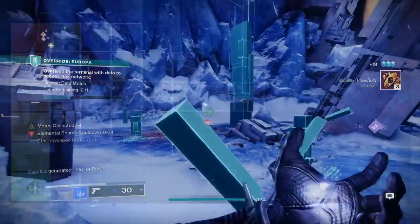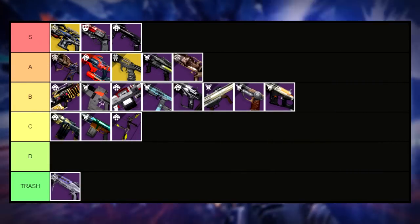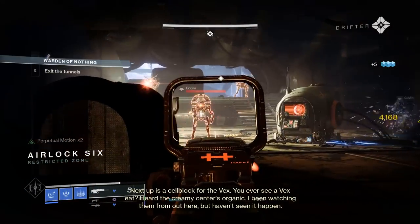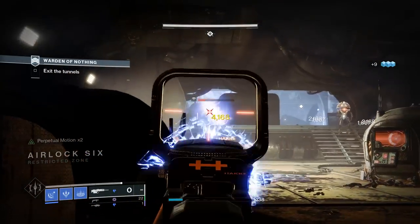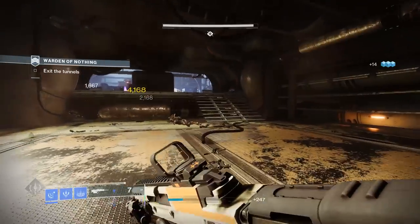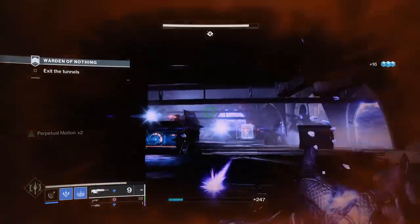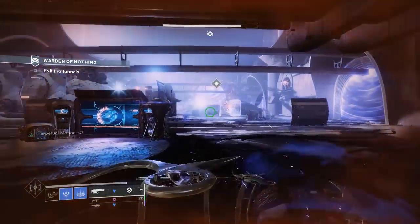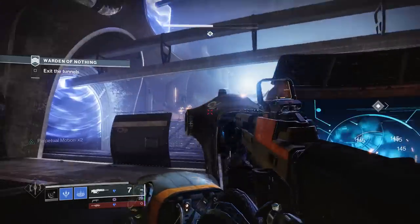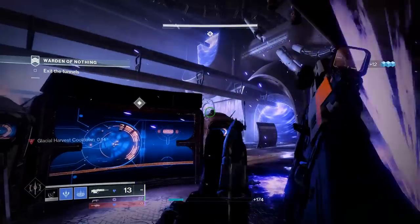Moving on, we have another B tier weapon in the form of Percy's D, the high-impact scout rifle. Similarly to other weapons in this video, Percy's is a victim of its archetype — the high impact frame. It gets nice perks like Rapid Hit Explosive or Shoot to Loot Explosive, but can feel pretty sluggish. I'd mainly recommend it inside GM content where you're keeping distance a great deal of the time, but even then I'd just go with about any other scout rifle. Percy's is still good, but its competitors in the kinetic slot have the upper hand due to their archetypes.